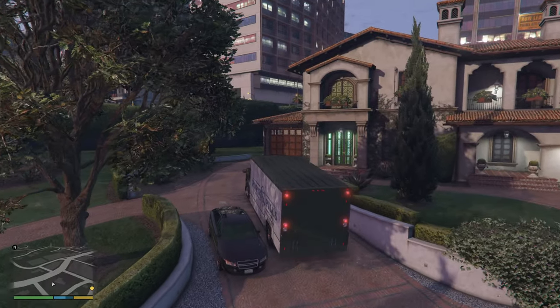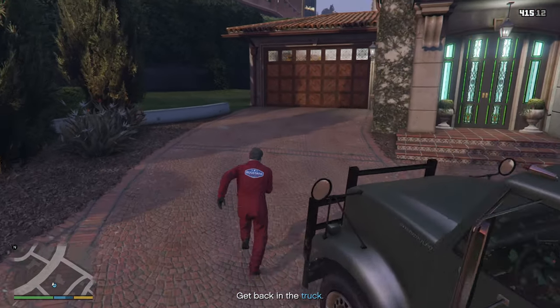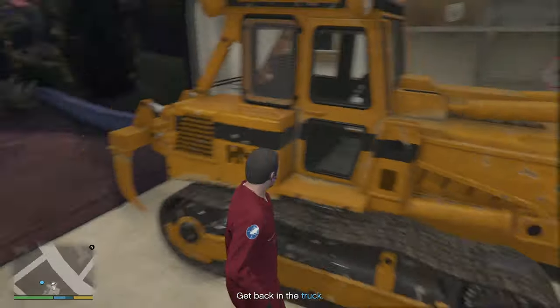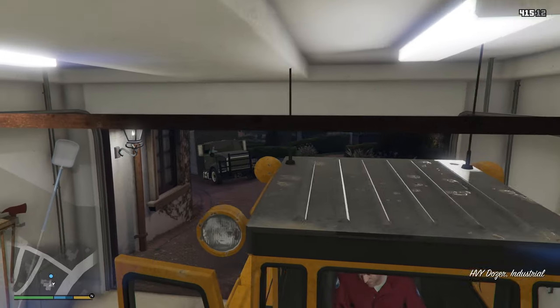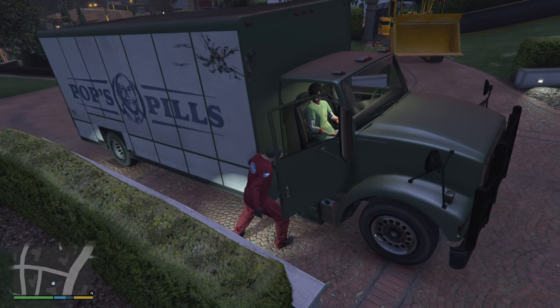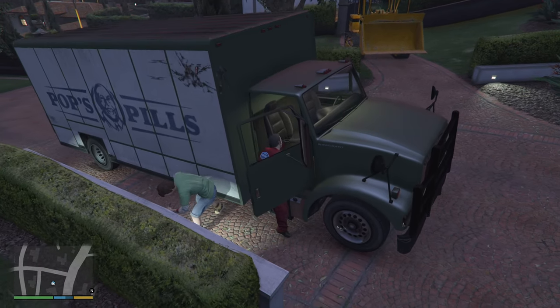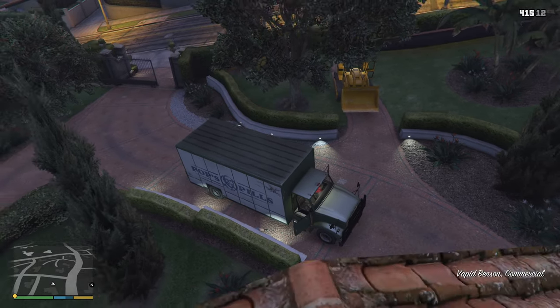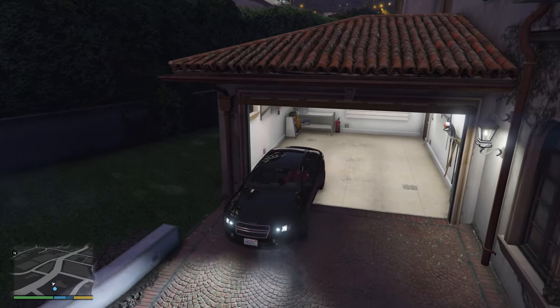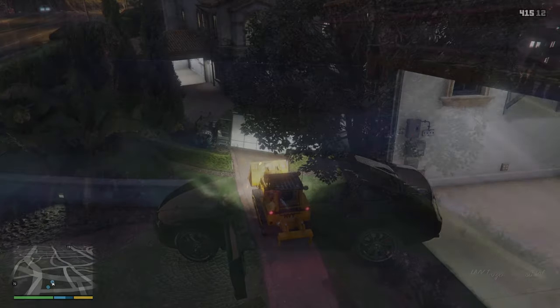The next part is in my opinion the most difficult one with this Benson — you have to flip the truck on its side using the dozer. Flipping is important since this is the only way the Benson can fit in the garage. What is needed is parking your dozer and Benson pretty much as shown, and placing a small car under the garage door so it stays open.